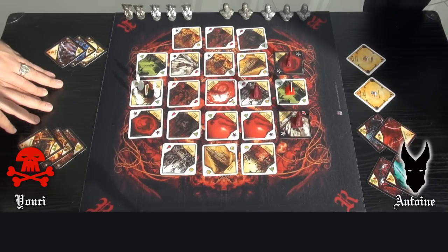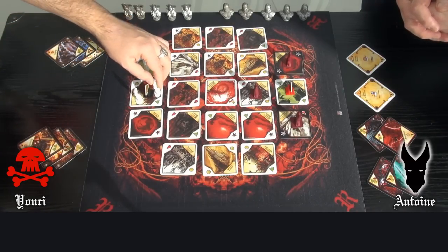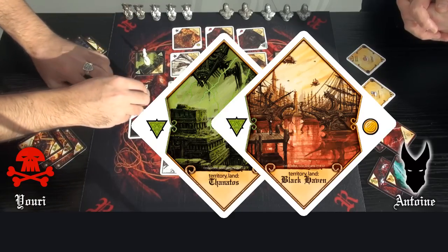We'll see the bonuses once we use them. I have no fight to make, so my turn ends now. This is Ghouls' turn. Yuri moves 2 soldiers 1 territory, and taps 2 lands: Thalatos and Dark Arbor.